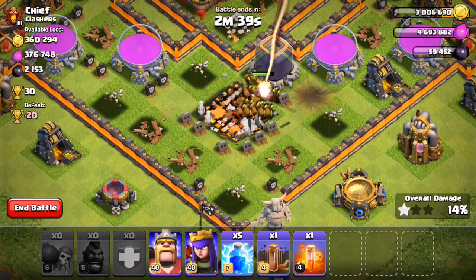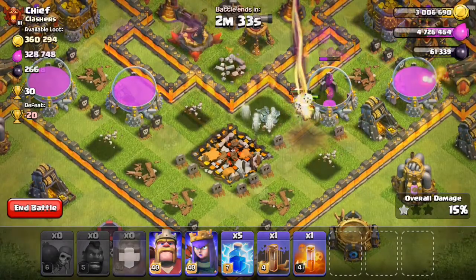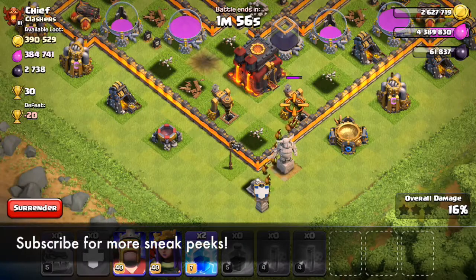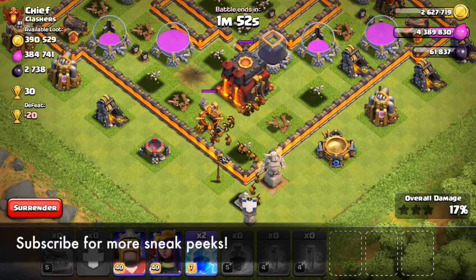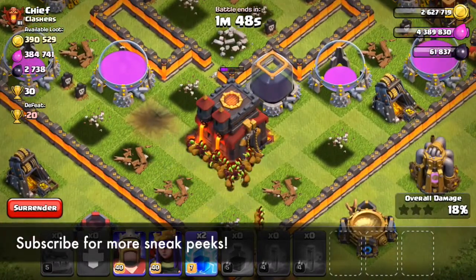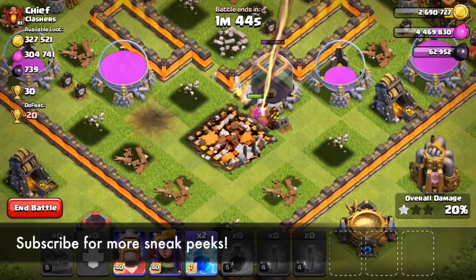We're going to have to see how these changes affect certain strategies inside of the game. Obviously people are wondering about Super Queen, Queen Walk, Immortal Queen — whatever you want to call it — and we're going to have to see exactly how drastic these nerfs are and if these strategies are still going to be viable. That's it for the sneak peeks today. The healer change is actually pretty interesting, and I can't wait to dive into those achievements. Drop a comment below with your thoughts, and until tomorrow's sneak peek, I will see you guys later. Peace out.